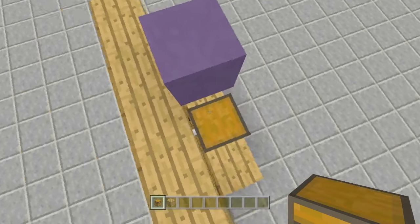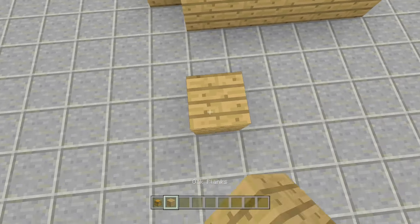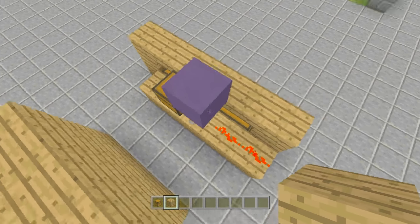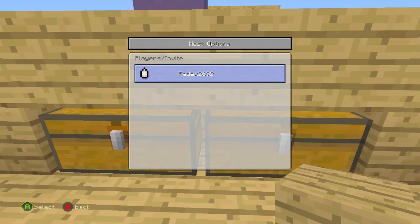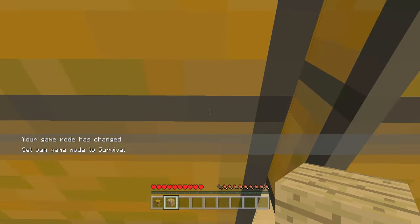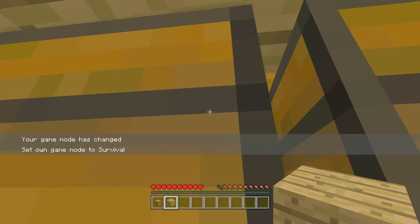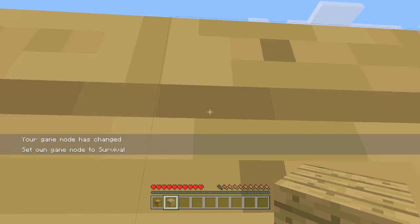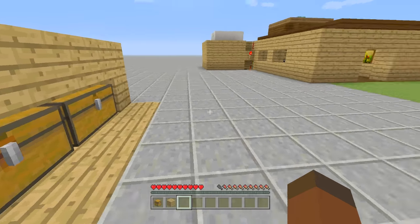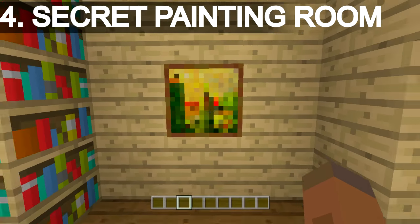If you don't care about redstone, you can just place a chest back there with goodies, or put up a wall and use ender pearls to get in and out. Activate your elytra wings to access the secret chest, or throw ender pearls to get back there and throw them again to get back out. That's the third entrance tutorial done.